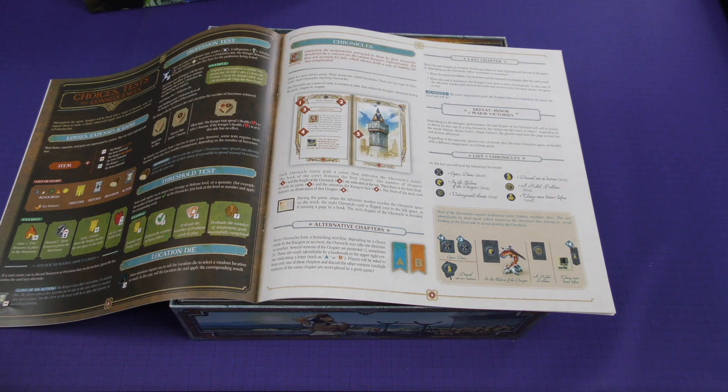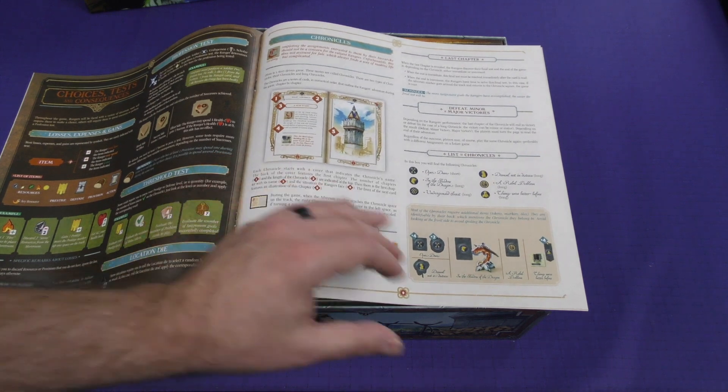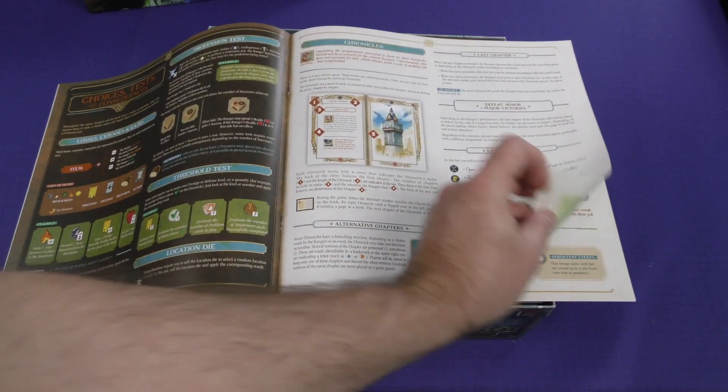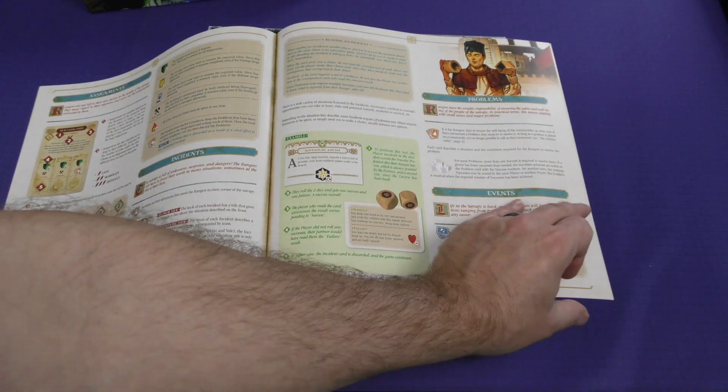Chronicles are a series of cards in numerical order that outline the rangers' adventure during the game chapter by chapter. You've got defeat, minor, and major victories. Assignments, incidents, problems, events.